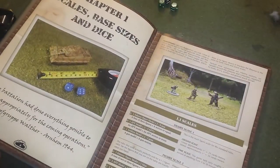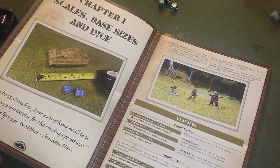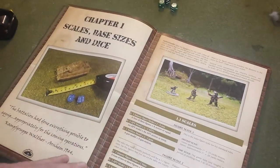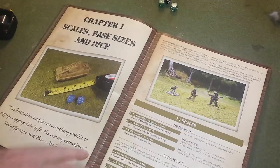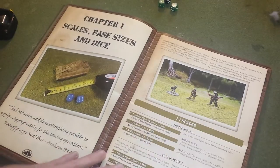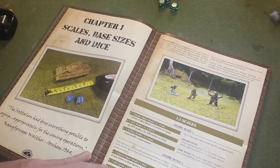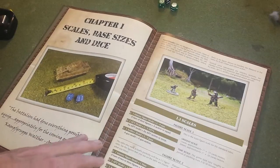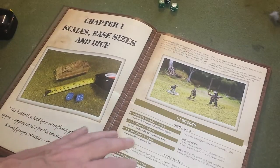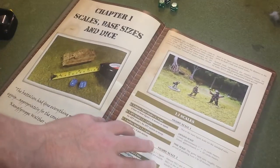Chapter one is all about scales, bases, and dice that you need in the game. Like most of the General's Brigade system, you'll need basically two or three D6s, and you're good to go. Most of the rolls in this game are with 2D6 against a target number, with modifiers on that die roll. Sometimes you make a single D6 roll. So it's not a really dice-heavy game — you're not going to be rolling bucket loads of dice.